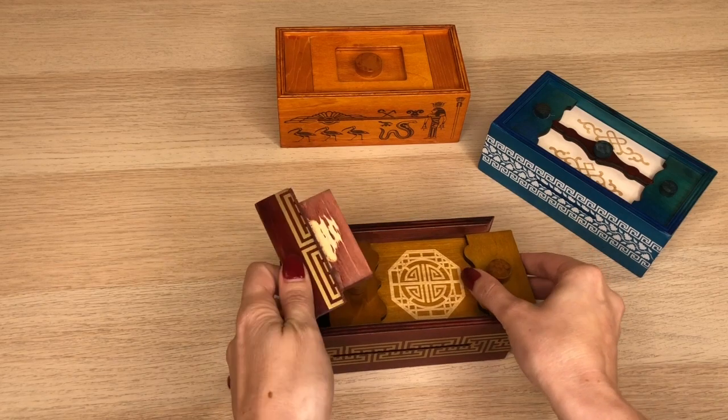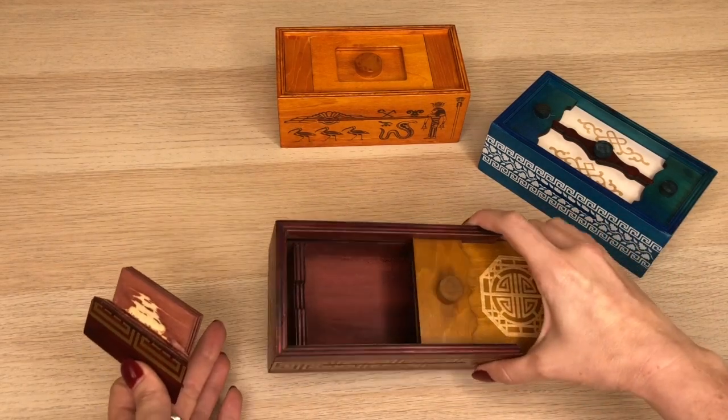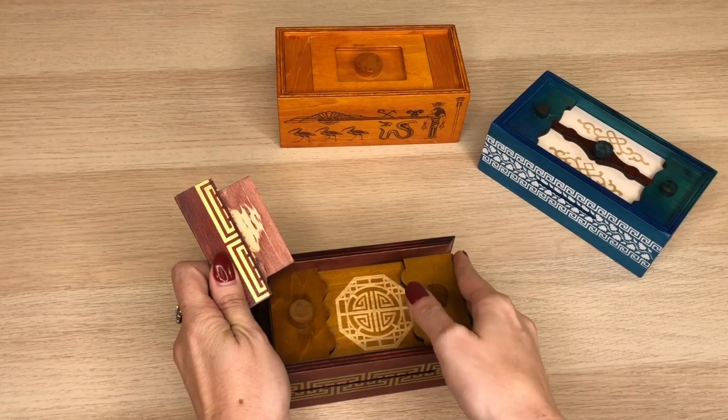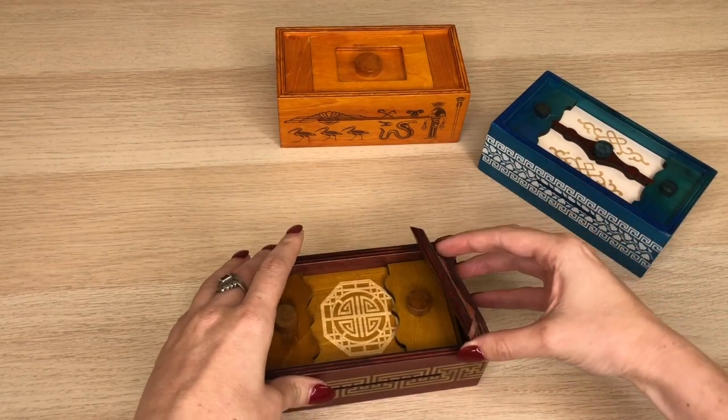Once you slide that up, you can slide that whole middle piece out and then you've got access to your secret box. To close it, just push it back in and put that side panel back in.